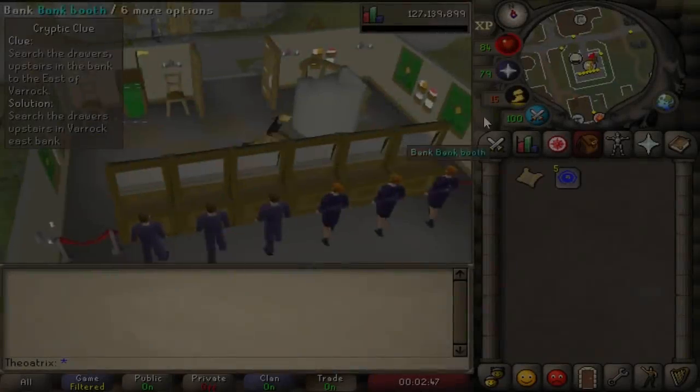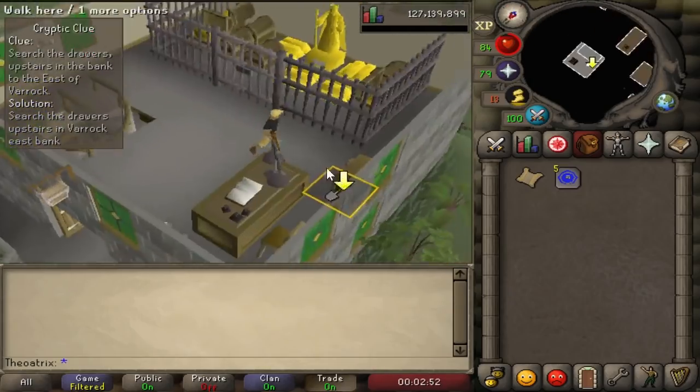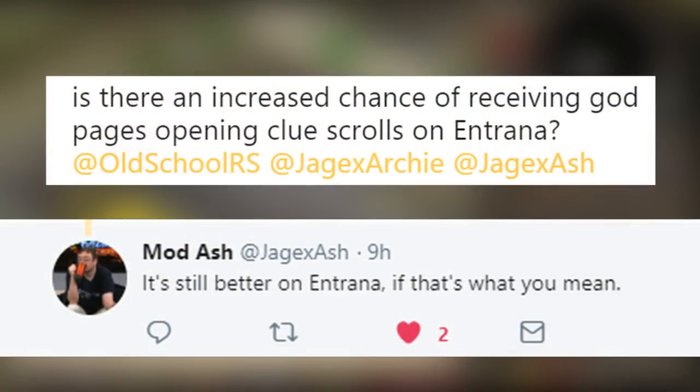The second tip, which is the title of this video, is how to get better loot from clue scrolls, specifically easy clue scrolls. I confirmed this one with Mod Ash yesterday, and opening an easy clue casket on Entrana does give you an increased chance of getting a god page.